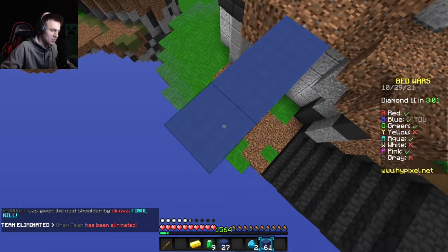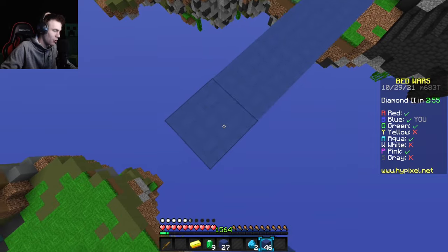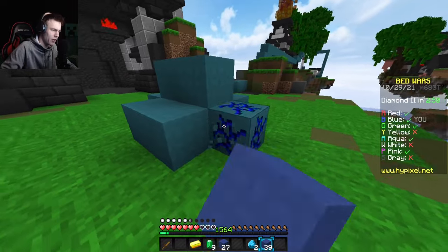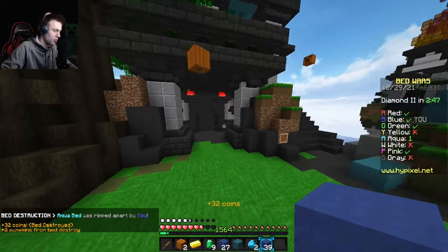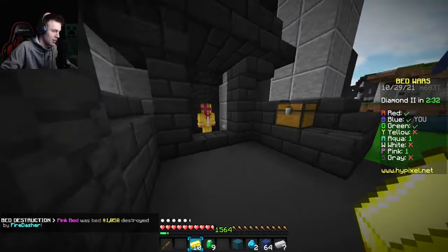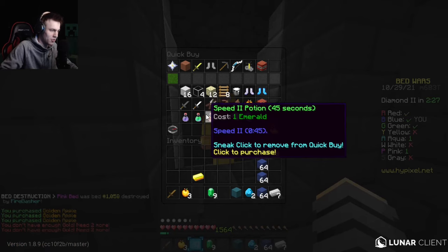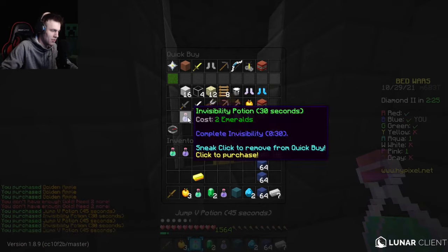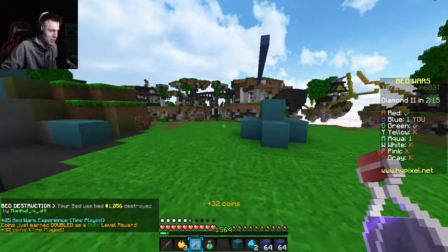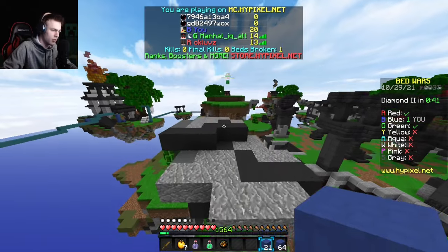I'm heading over to aqua team — they took out a base already and they're not here, they're over at the far diamond gen. I'll grab this bed. Unfortunately for this challenge I can't resort to punch bows since you can't deal damage with them. With my nine emeralds I'm doing jump, invis, jump, invis, and jump, invis. My bed is now gone — thanks to green team, not even red. Funny.